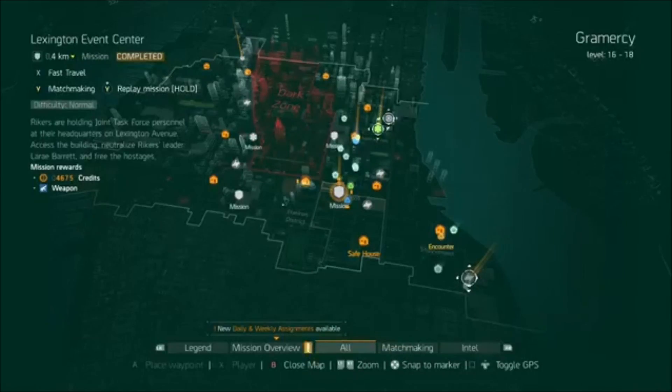Obviously it's not a hundred percent chance every single time. If you do these on heroic you can get 229 gear, the new 229 Showstopper shotgun which is basically like the AA-12, the new LVOAC, the SVD, the new G36, the X45 pistol, and new gear sets as well.